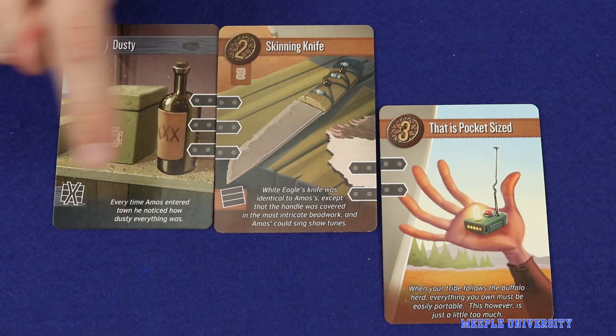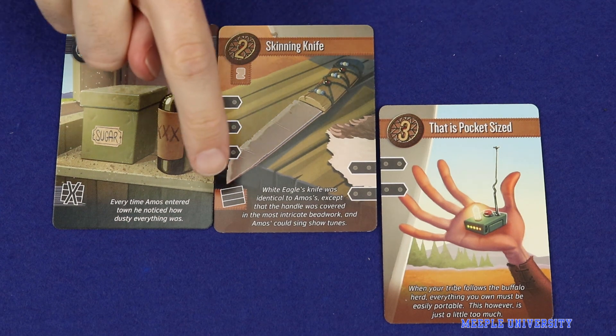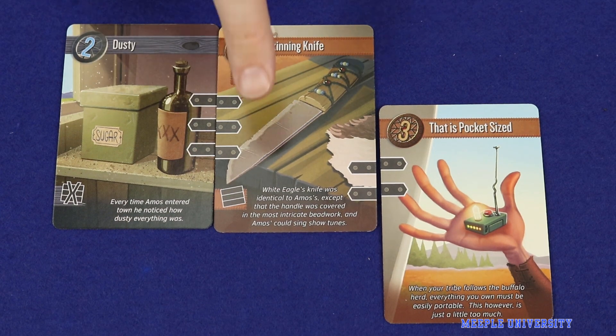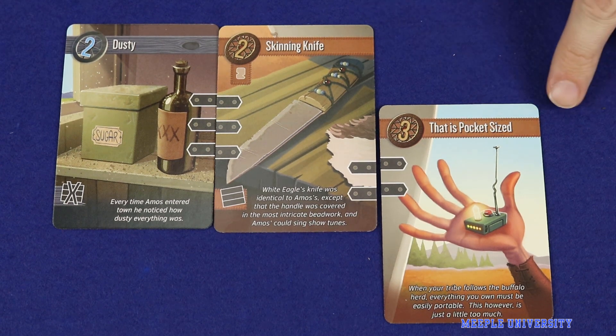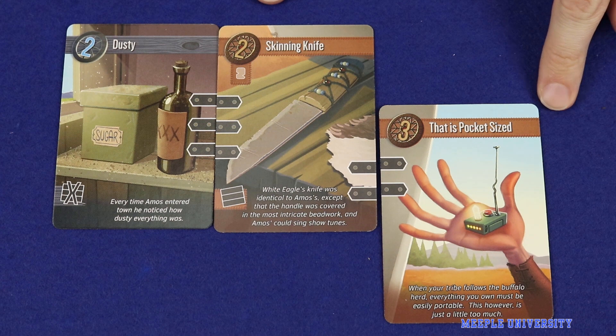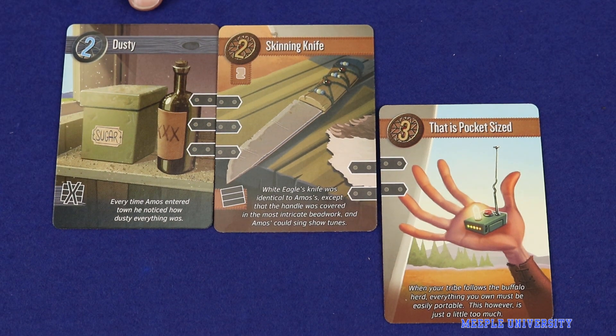The unity and diversity icons are opposites of each other. With unity you gain one bonus reputation for every other card in that gadget that matches the faction — you're looking at the color and icon at the top of the card. For example, this is a native card and so is this one, so the unity bonus is worth plus one. The diversity bonus grants an extra reputation for every card in the gadget that does not match the card with that icon, so in this case it would be a bonus two.